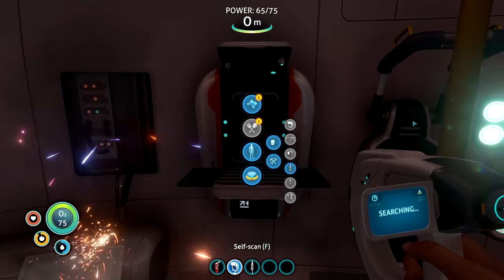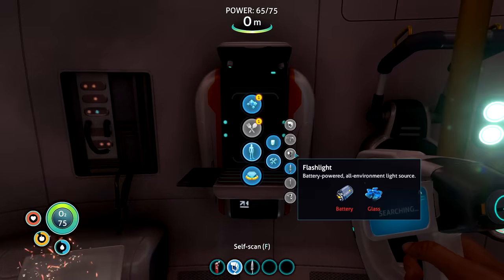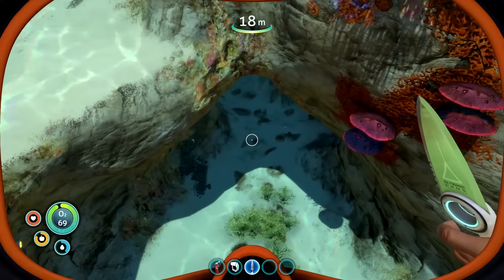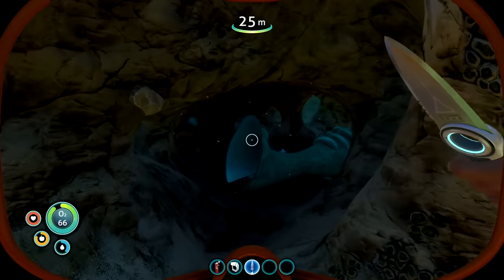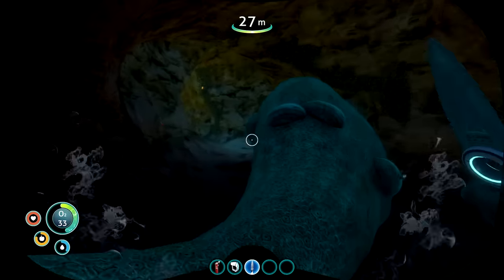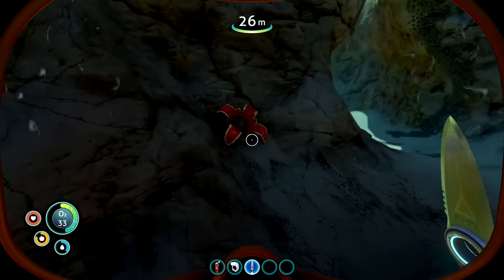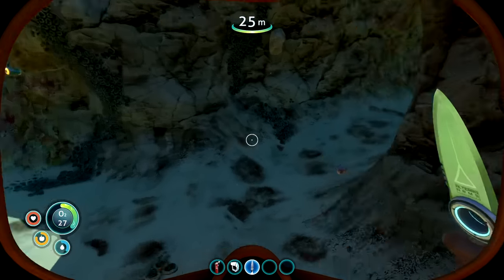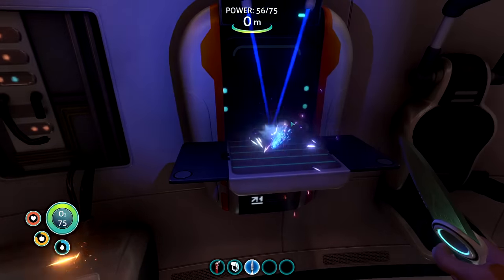The next thing I wanted to make was the repair tool, because half my escape pod is broken. In order to make it, I needed a material called cave sulfur that is only found behind boomerfish. I was in luck though, because the boomerfish had already exploded from my last encounter, so I just grabbed the cave sulfur. And boom, I was able to make the repair tool.